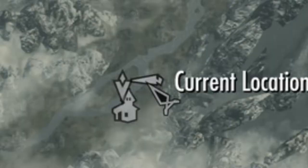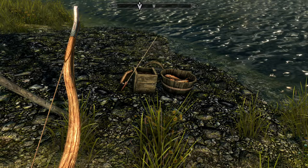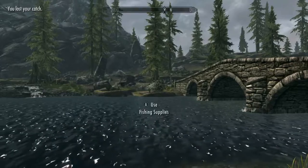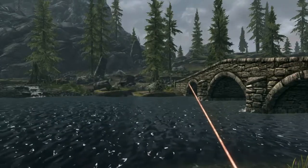You will need to head to Riverwood right before the bridge and see this bucket here with fishing supplies. Once you click the bucket it will teleport you into a fishing-only mode where you will then cast your line and try to reel in the big one.